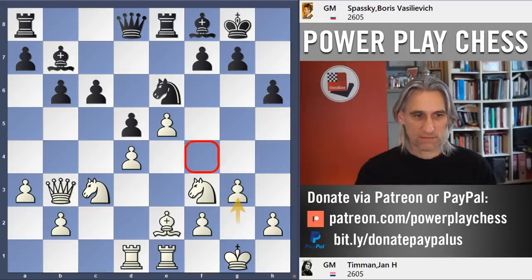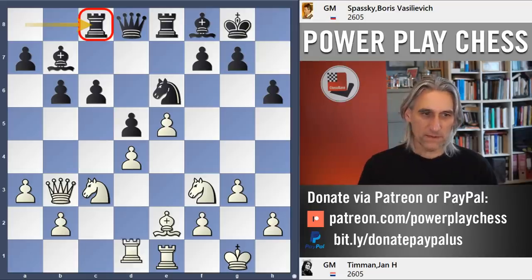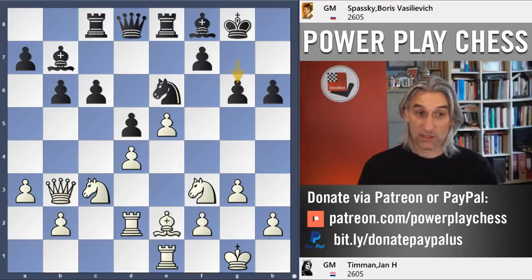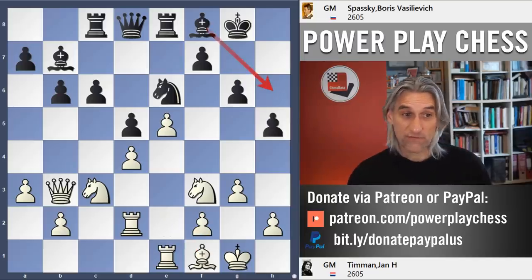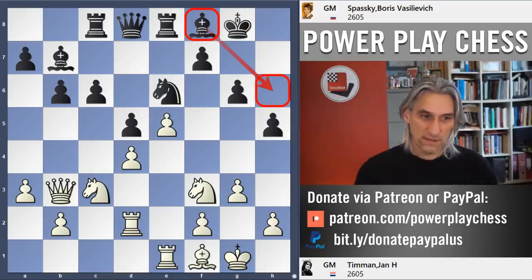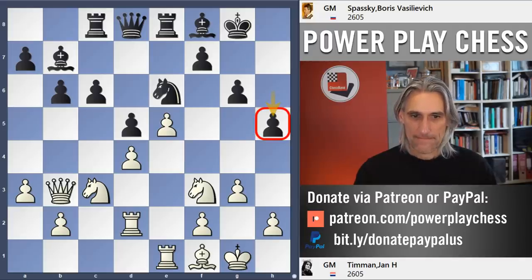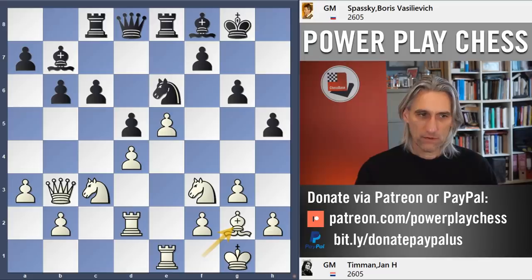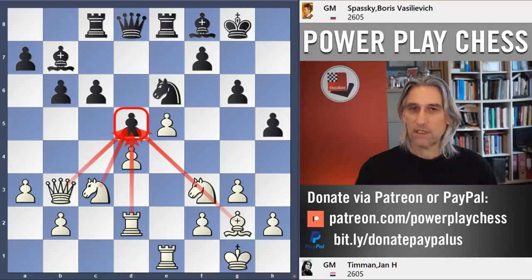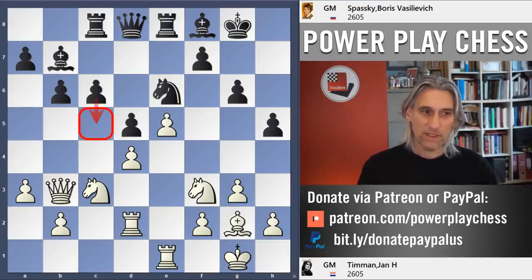g3 covers the f4 square. Rook c8 — this is the start of a very nice manoeuvre. Watch what happens: g6, and pawn to h5. So potentially that bishop can shoot out to h6 — white's got to be on his guard. Rook c1 would be a mistake, that would skewer these two. Nice move h5. Bishop g2. We notice there's still a lot of firepower — lots of white pieces directed against d5, trying to prevent the break c5. But watch what Spassky does.